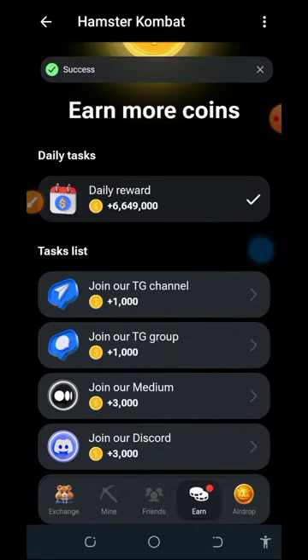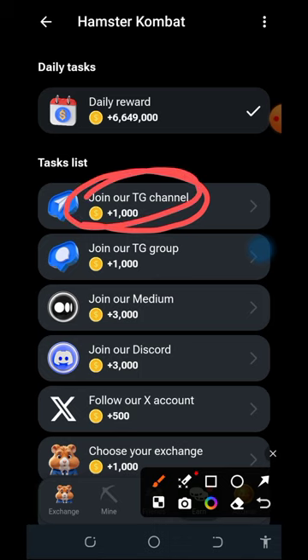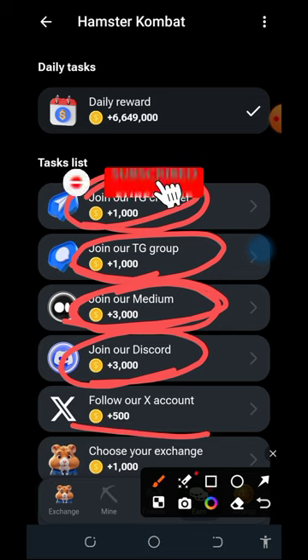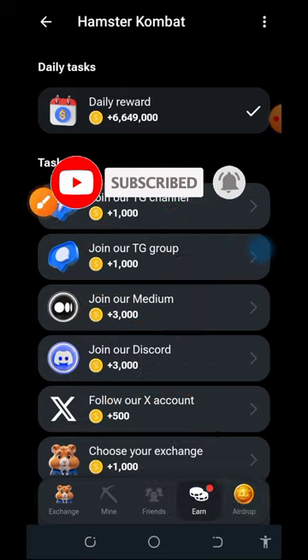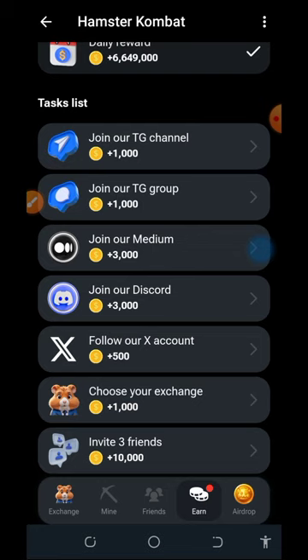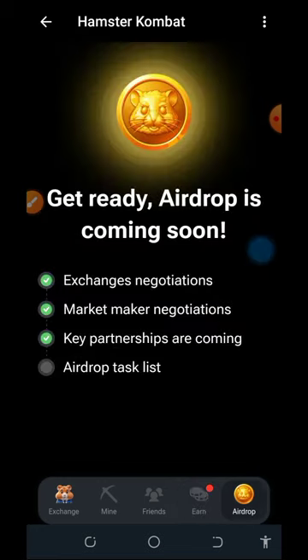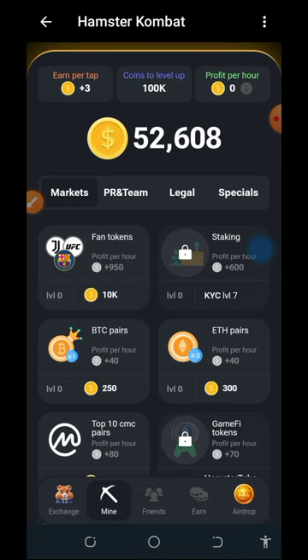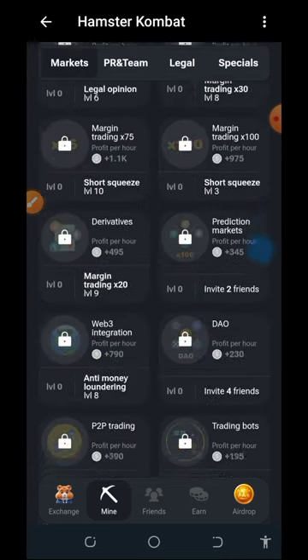There are daily rewards — you can claim 500 coins daily. Joining their Telegram channel gives you 1,000 coins, their Telegram group gives 1,000 coins, their Medium handle gives 3,000 coins, their Discord gives 3,000 coins, and following them on Twitter gives 500 coins. You can jump into this airdrop right now — you will never lose anything. Keep staying informed and updated as we will keep you updated about the airdrop.